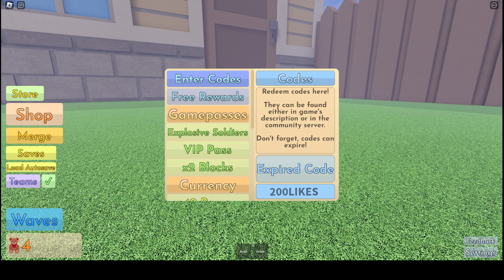I'm going through them all just to make sure none of them work, and to show you guys which ones aren't working. All the rest of them aren't working — but the first one, '3k likes,' is the one that is working. There will probably be more coming — it says the next code is at 4k likes.